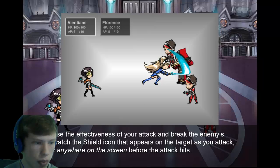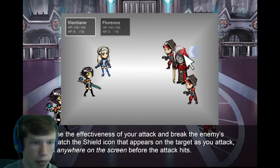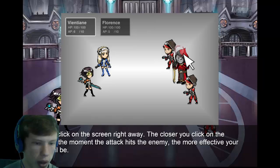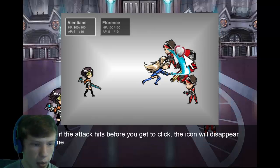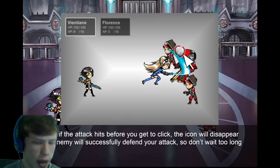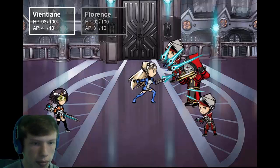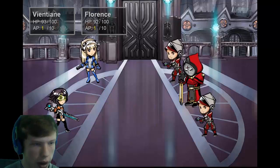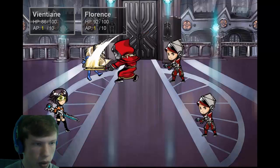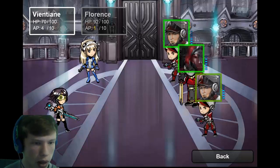New mechanic — to break the enemy's defend, watch the shield icon that appears on the target as you attack and click anywhere on screen before the attack hits. The closer you click to the moment the attack hits, the more effective the attack. If the attack hits before you click, the icon disappears and the enemy successfully defends. Negative 14 — that was a good one! This game is really cool, I like it a lot.